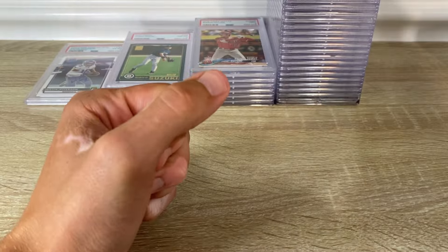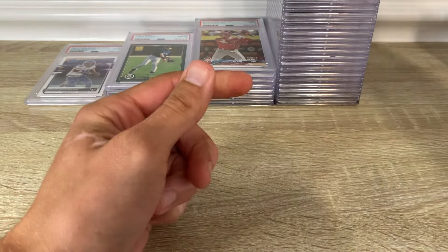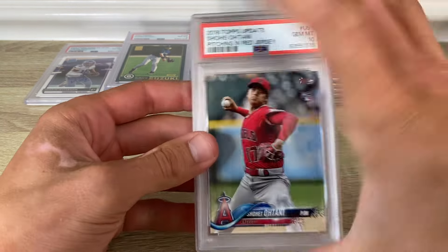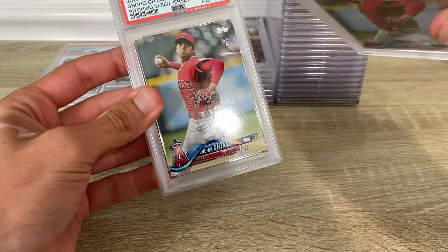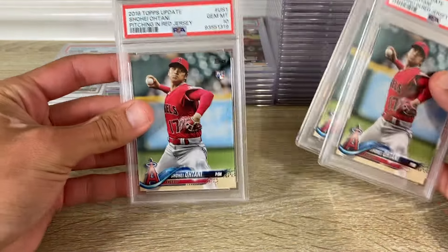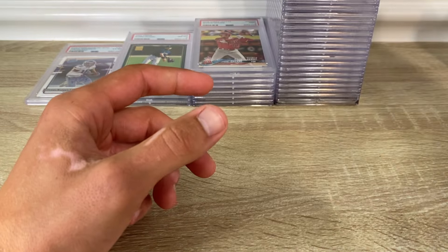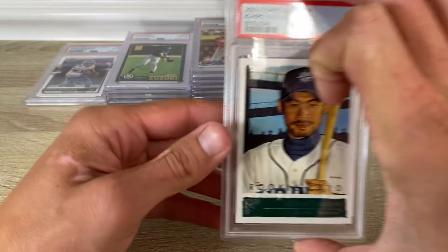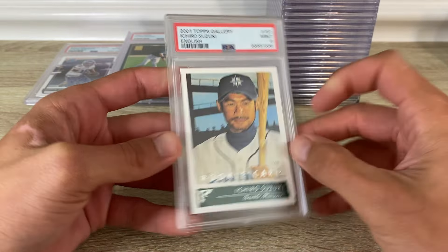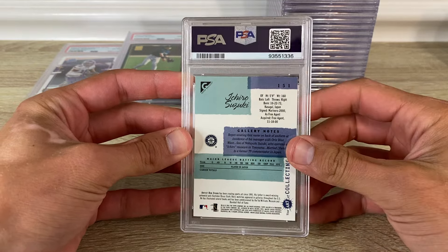Some of these are the newer slab, which is weird. The US ones all got tens. Here's another Ichiro rookie — that's the gallery English one. I got a Japanese one in here too somewhere.